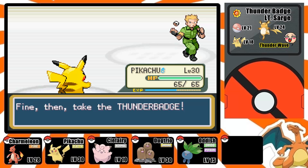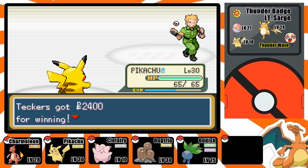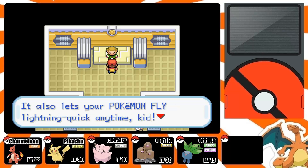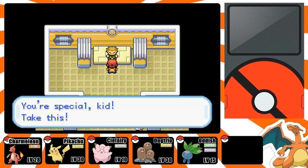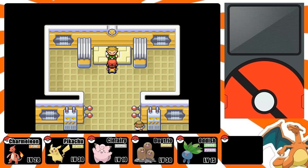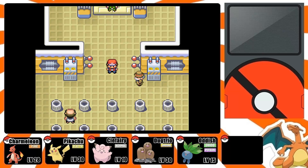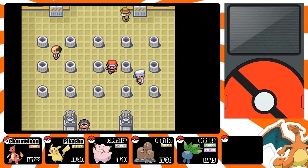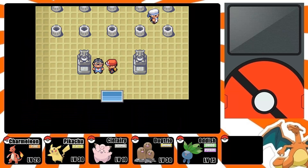Once you beat him he gives you the Thunder Badge — that's the third badge — and a pretty nice sum of money. He tells you the Thunder Badge cranks up your Pokemon's speed and lets your Pokemon use Fly outside of battle, which is really great. Then he gives you TM34, which contains Shockwave — that's his special move. Teach it to your Electric Pokemon; it's a really strong move. I believe it has a chance to confuse or paralyze, but don't quote me on that.